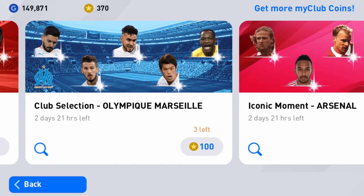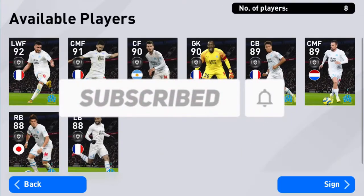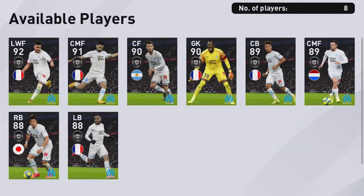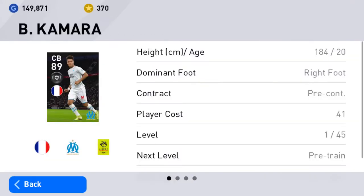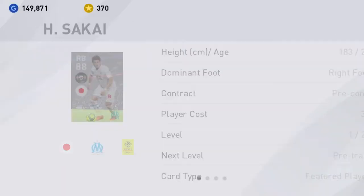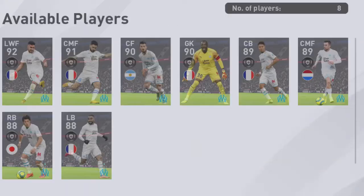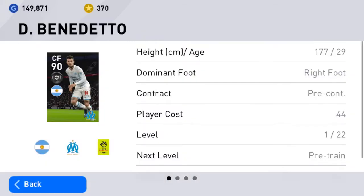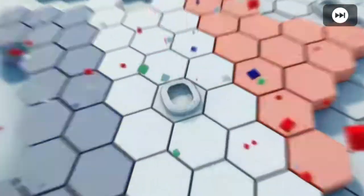Let's move over to Marseille now. I would take Payet right now — Sanson, Benedetto... The center back Kamara, I wouldn't mind getting Kamara at all. I really don't want the goalkeeper — Mandanda is very good but I don't want any more goalkeepers. Let me open the first one; I'd prefer Payet or the center back.